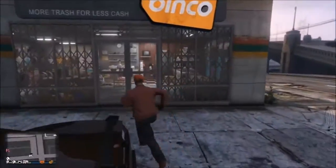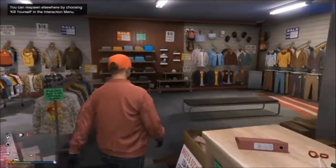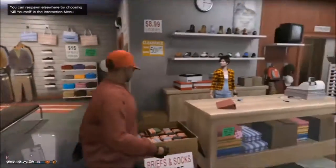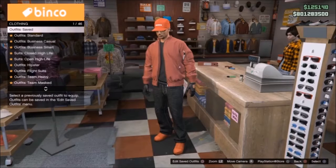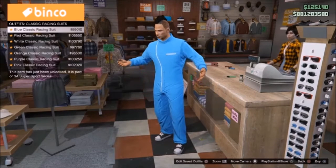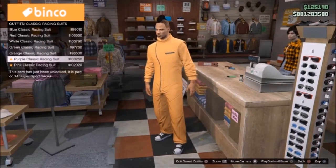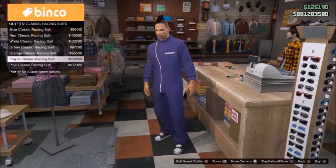Also in today's update are some new racing suits as part of the San Andreas Super Sports Series update. You can get these classic racing suits in some pretty fire colors — white classic, red classic, and more.